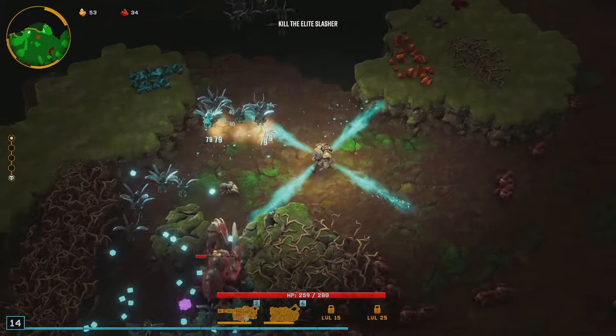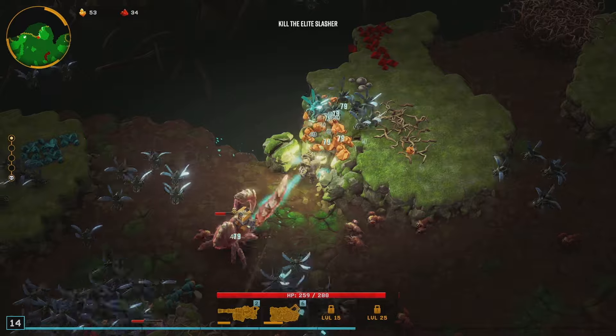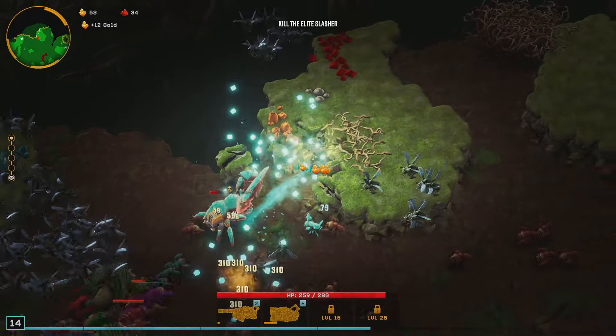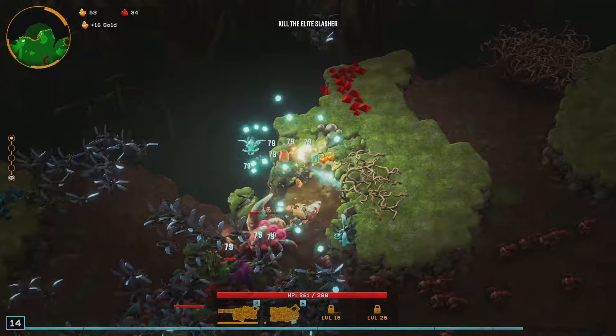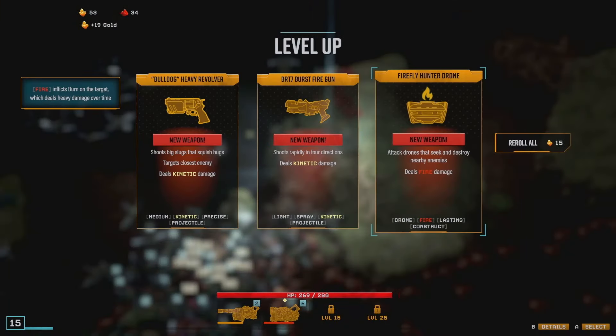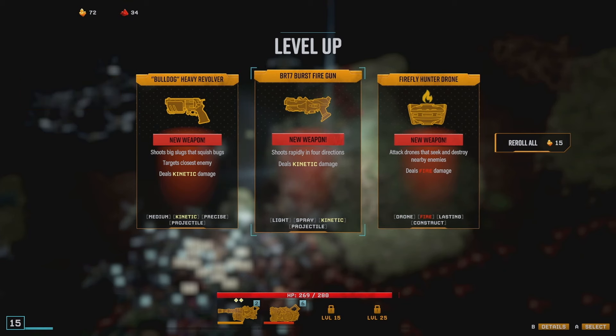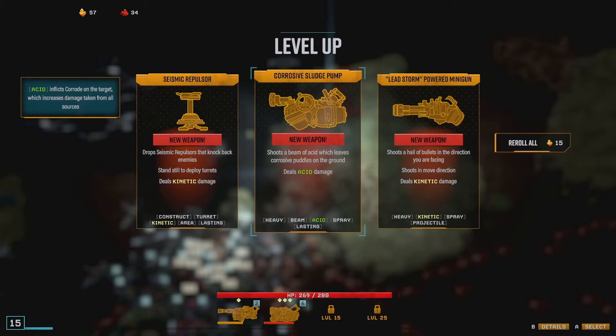This is going to be so nice — that guy can barely do anything. We would like a beam weapon. None of this is really working for us. Sludge pump — I was kind of thinking coil gun, but I'll take the sludge.